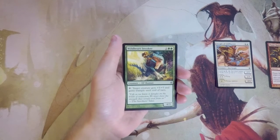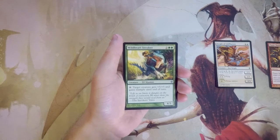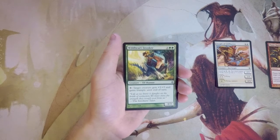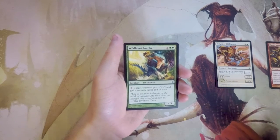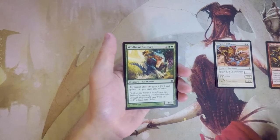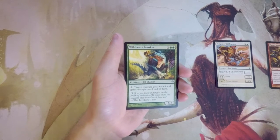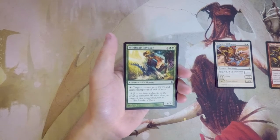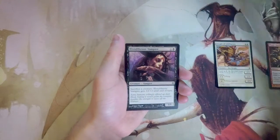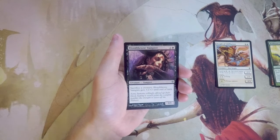Wild Heart Invoker is a 4/3 for two and two green. In the style of all the Invoker cards, you can pay eight mana to give target creature +5/+5 and trample until end of turn. The card is perfectly fine as a 4/3 for four — a little under par but not terrible — and it's a mana sink late game. With only three toughness it dies pretty easily, and I don't think it's quite on par with the Knight.